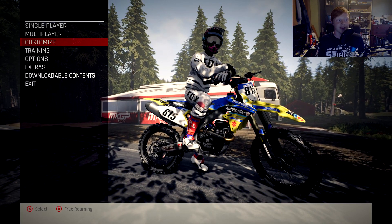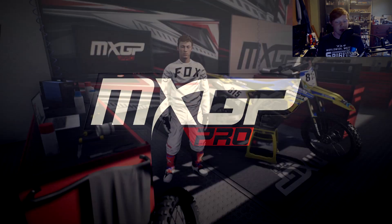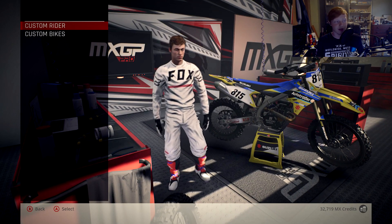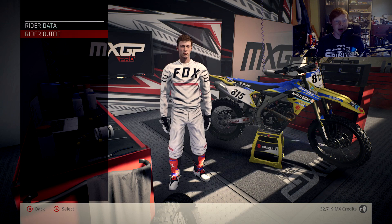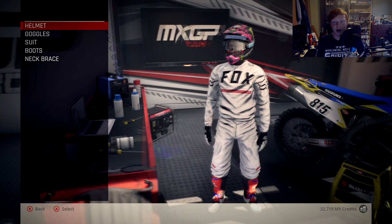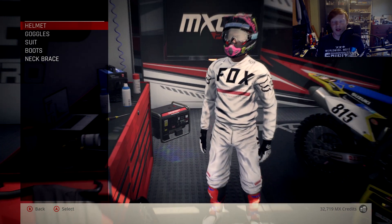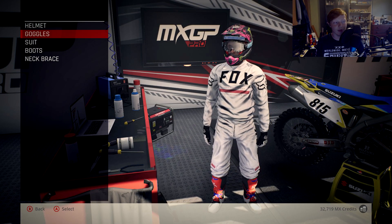There's quite a lot in this pack so let's dive right in — I won't be able to show it all because there is a lot of stuff. If you go to Customize, straight away you can see I've got a customized Suzuki with some factory graphics on it, and my rider has some special Fox gear. Let's start by having a look at some of the new gear kits. Straight away you can see there's a special Monster Energy Justin Barcia helmet — I think it starts with an 'A', I can't quite remember.